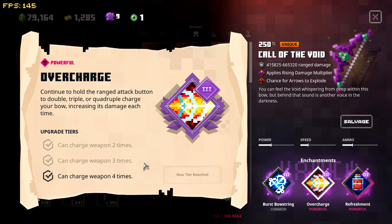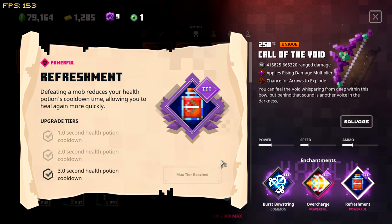If I actually aim the shot and hold it down a little while I get four times the damage. The base damage is already like 415 to 665 — so four times that is like 30,000 at max range, or 24 to 27,000 anyway. Pretty dang good.